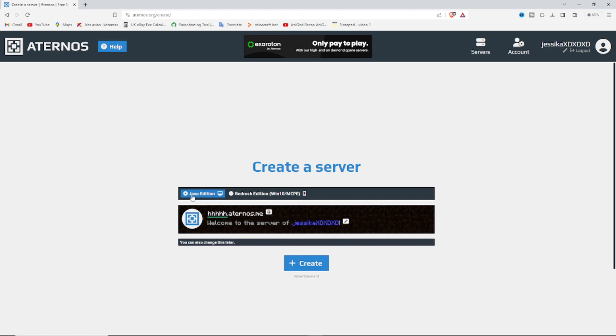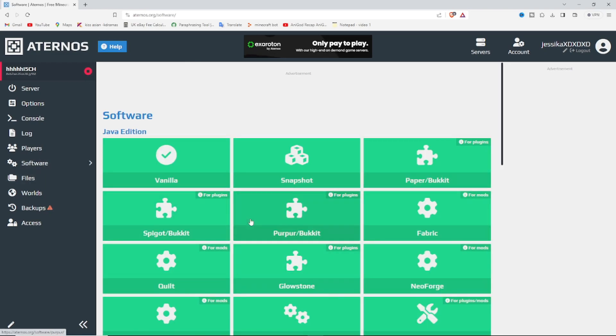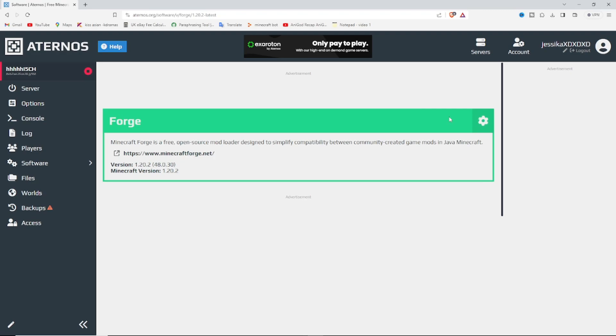Make sure it's set for Java or Bedrock, depending on what you have. Next, go to Software and choose what mod loader you want. I'm going to choose Forge because it has better options, but you can choose Fabric if you want. Get the latest version and install it.